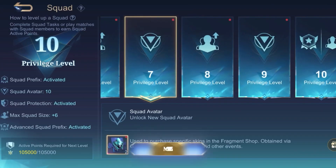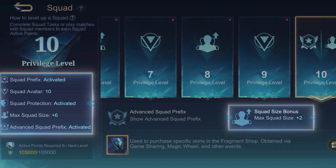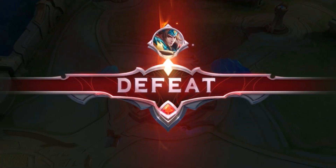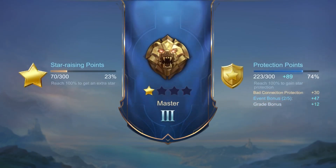As your Squad level advances, more and more Privileges will be available, such as increased Squad Size, Squad Team Star Protection, and even cooler Advanced Squad Prefix.